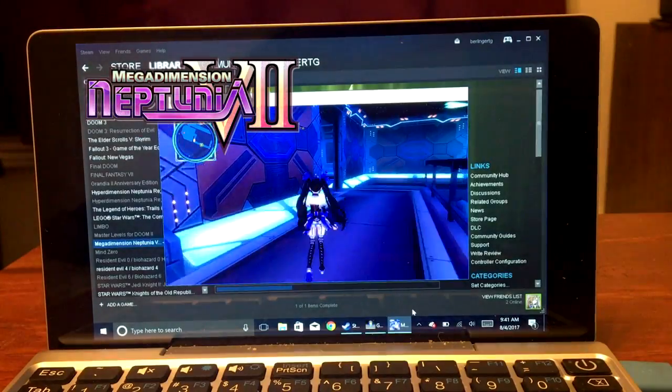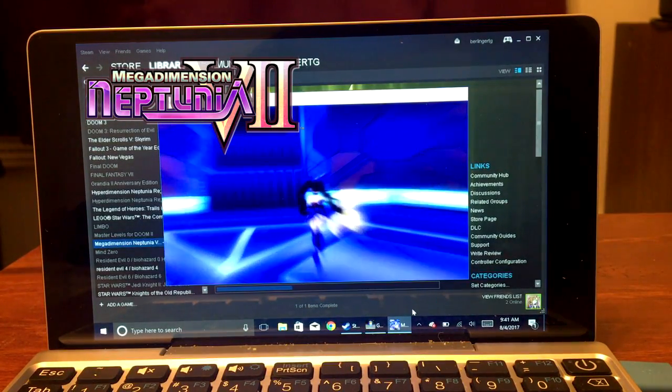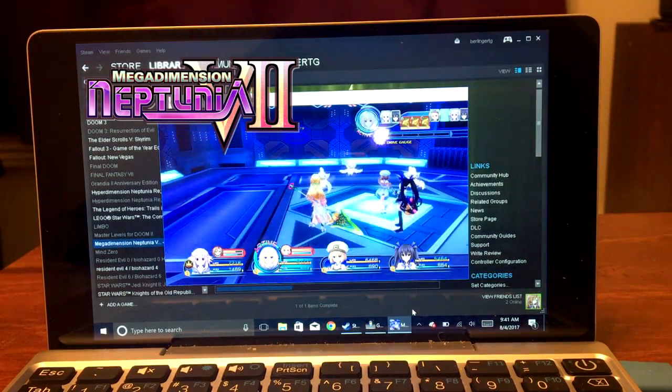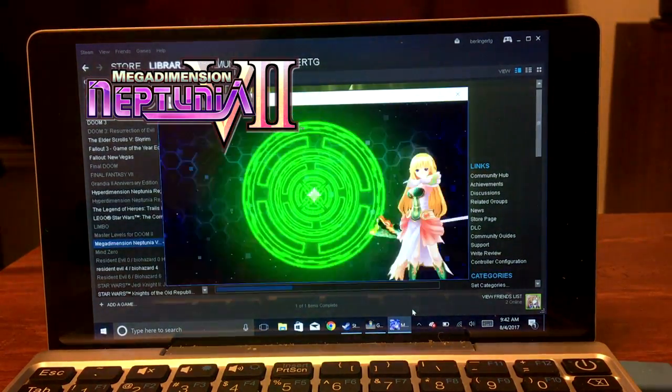Here we've got Mega Dimension Neptunia V2, running just slightly under what Rebirth 1 ran — we're talking about 10 to 15 FPS pretty much the entire time. There are quite a few scenarios where it drops under 10 FPS. You can play it, but it doesn't play very well.